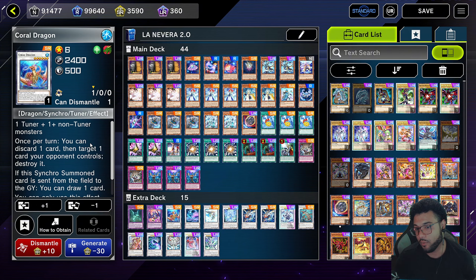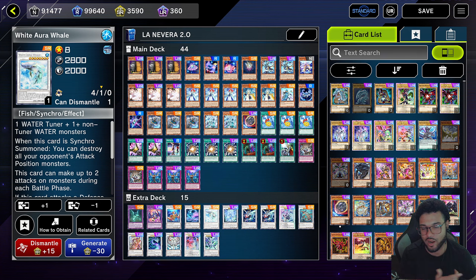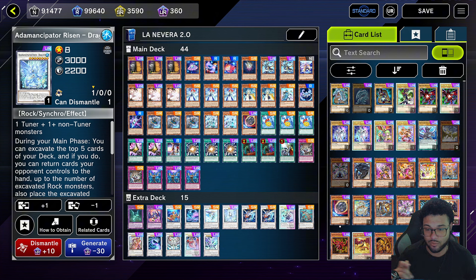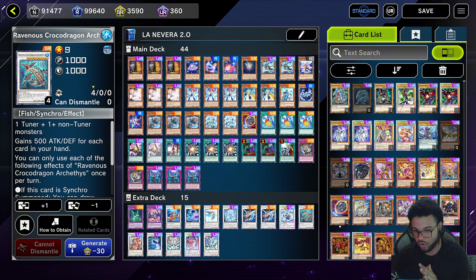For the extra deck we have the two Super Poly targets — one is the Moon Dragon and the other is the Guru. We're going to run the Core Dragon. When you go into this thing you draw a card and you do the combo differently with a level nine. There's a bunch of different combo lines you can do with this deck. We're also going to run one Ariompos — I was running it at two but decided on one because of the Super Poly targets. We're going to run one White Aurora Whale — this thing is nuts.